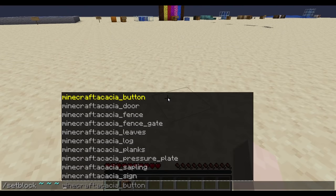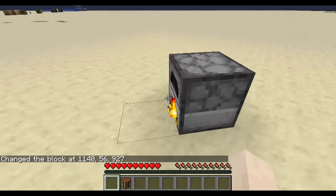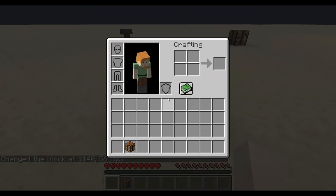So the next one is the furnace. Set the furnace with lit equal to true, and you'll get a furnace that is always lit, even though there's nothing inside the furnace.